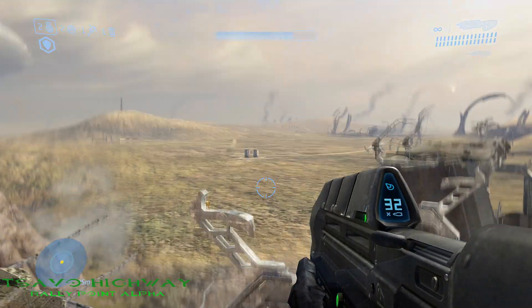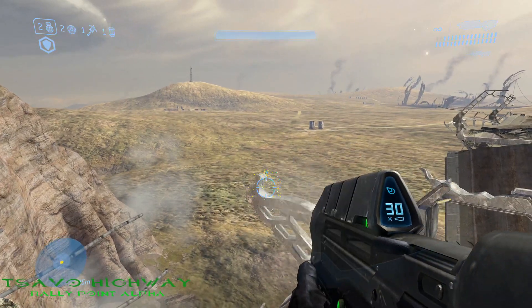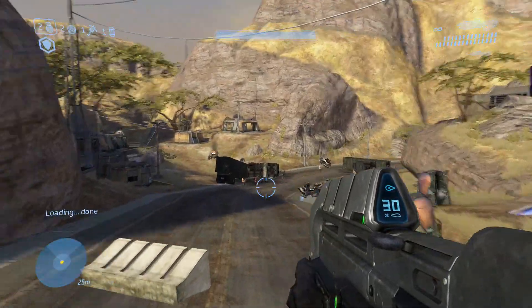The third and final Moa on Tsavo Highway is located at the area where you encounter the choppers for the first time. You'll see it right there at the destroyed bridge.